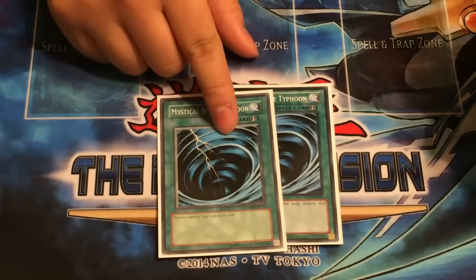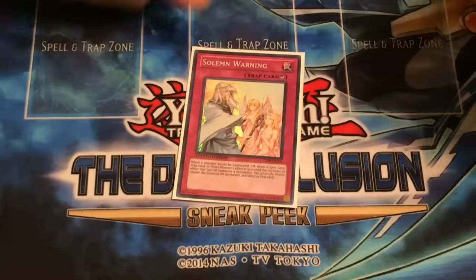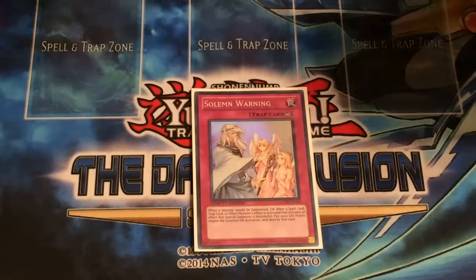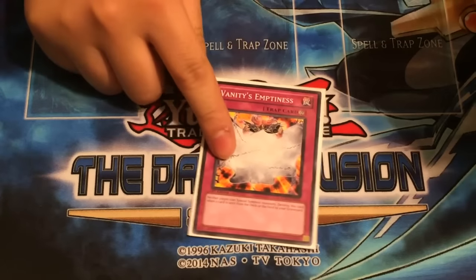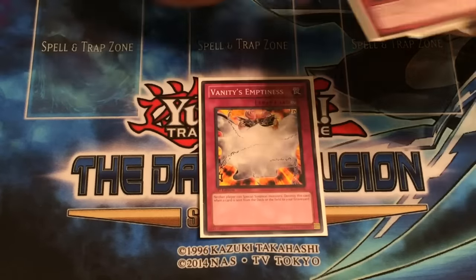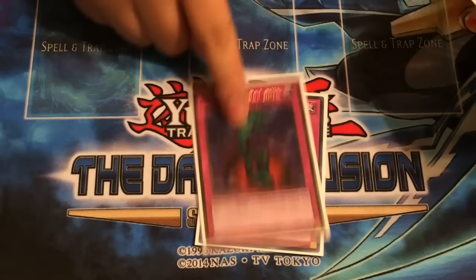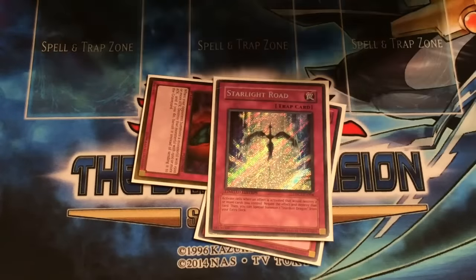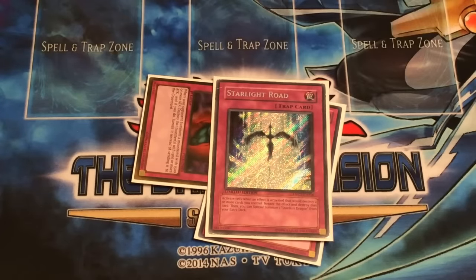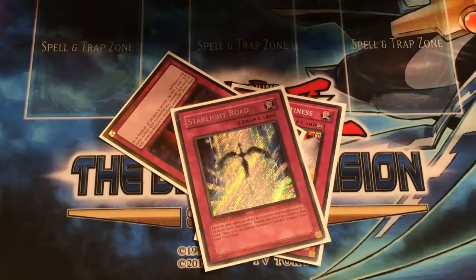Two MST. You don't want to discard cards from your hand, so you play MST instead. Staple, you play it. Bloodgate — good stuff. Bottomless — it's good. Starlight Road. I like Stardust, and also if they want to pop your scales or Raigeki you, nah — Starlight Road.